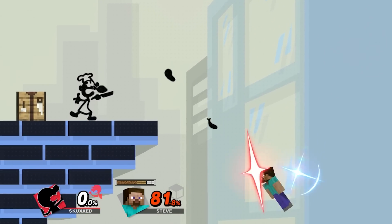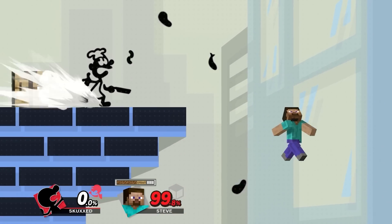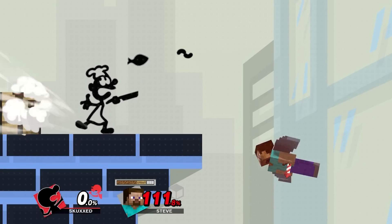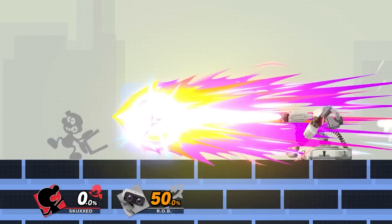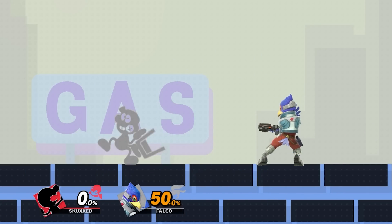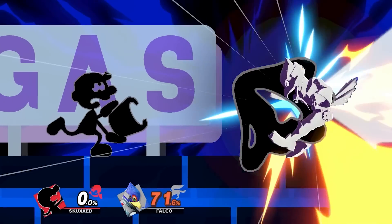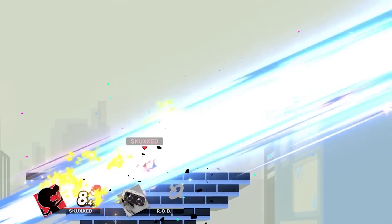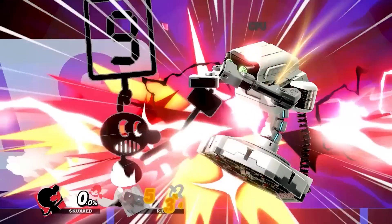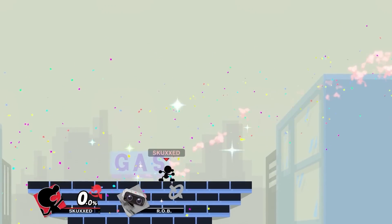And Chef, whose trajectory of flying pixelated food can be manipulated for better edge guards. Oil Panic is the only reflector that reflects and absorbs projectiles. If you absorb enough projectiles, you also gain access to Overload, an extremely dangerous two-frame attack that almost rivals the kill power of getting number 9 for his side special Judge.